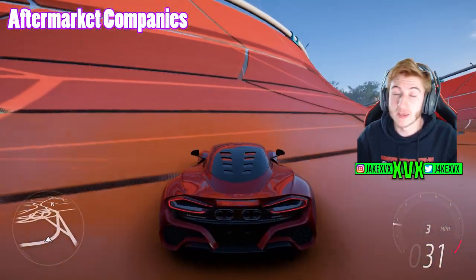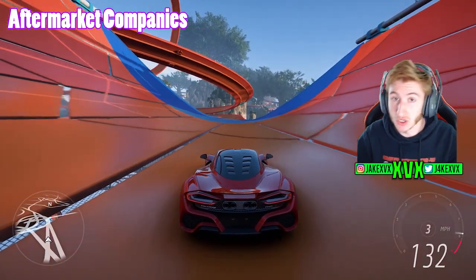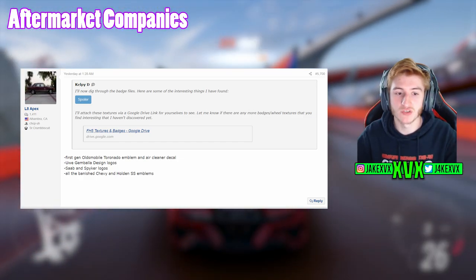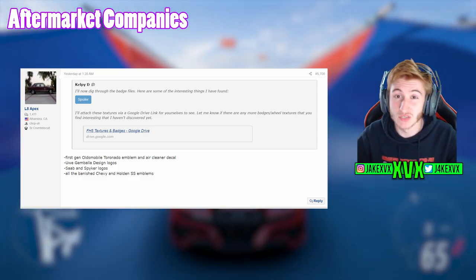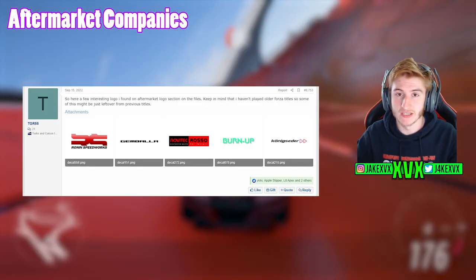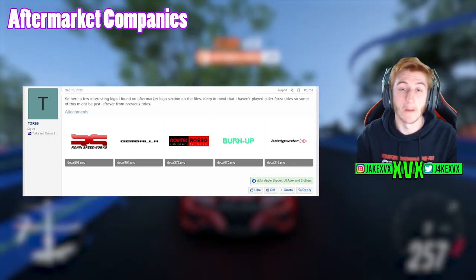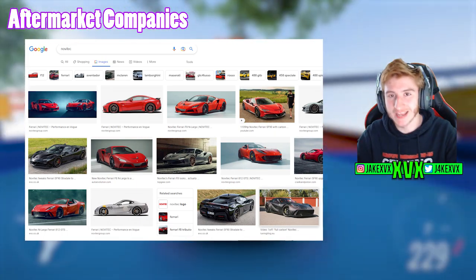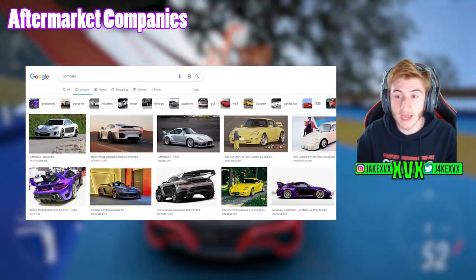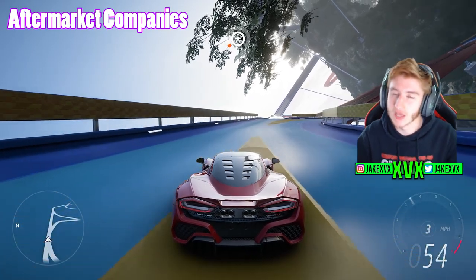The next leak involves aftermarket companies that modify cars — body kits and manufacturers and all that kind of thing. We know Tesla and Rolls-Royce are not in the game anymore, though they can still be found in the files. Saab and Spyker are two manufacturers that have also had logos found in the game. There's a good chance these are leftovers from previous Horizon games. But aftermarket companies spotted in the files are quite interesting — five are shown on screen among many others. These companies take cars and upgrade them with really cool body kits, bringing up potential updates for body kits, Novitec cars, or manufacturer-specific upgrades.